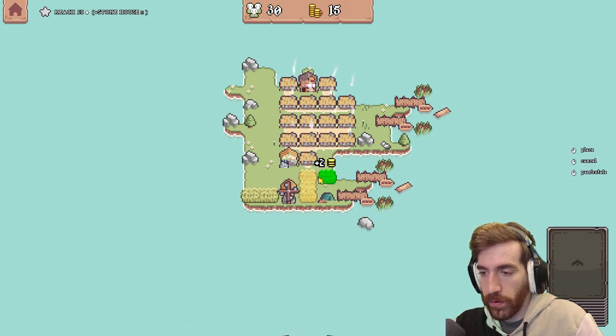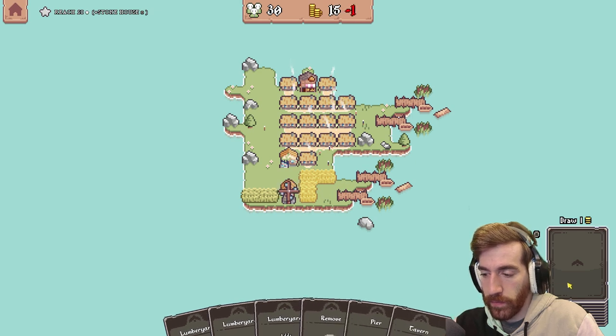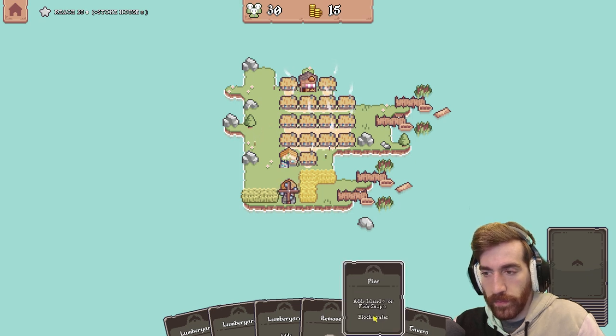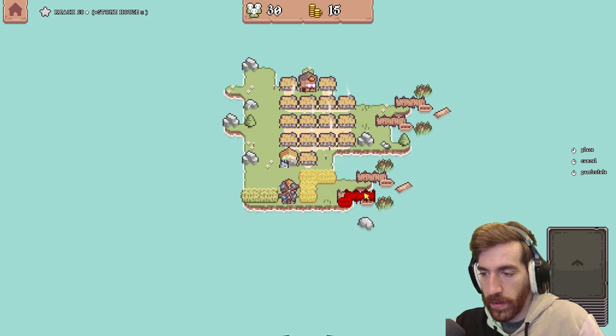Wheat field right there. And then I have a remove card — get rid of that, I don't need that. I do need more land, but these piers are getting exceptionally more and more obnoxious.